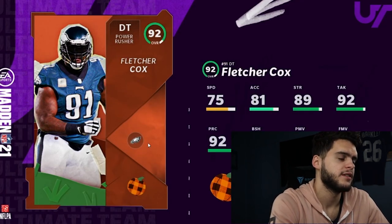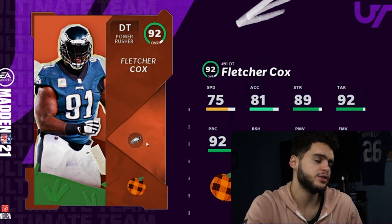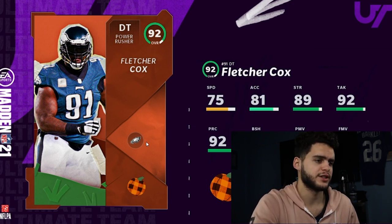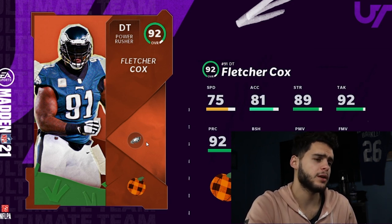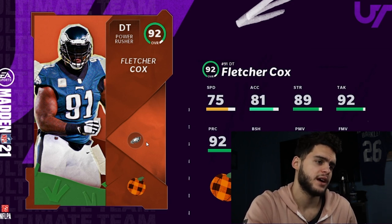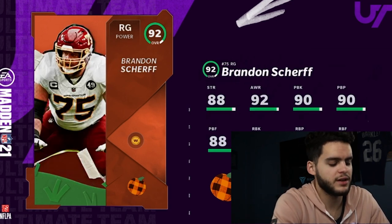Coming in at number three is Fletcher Cox. Fletcher Cox is going to be a nice 92 overall defensive tackle. I contemplated putting him at two, but a lot of people don't use defensive tackles — they'll use outside linebackers or ends in the middle. He has 75 speed, 81 acceleration, 89 strength, 92 tackle, 92 play recognition, 89 block shed, 93 power move, 77 finesse move. Powered up, you can get his block shed above 90, power move above 95, strength above 90 — it's actually really good.